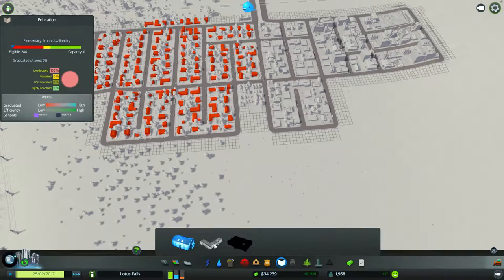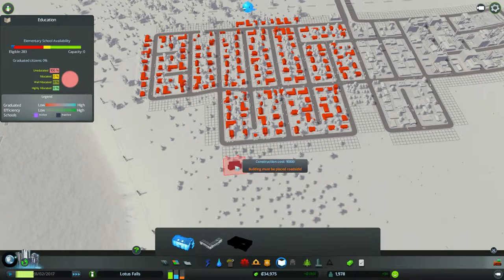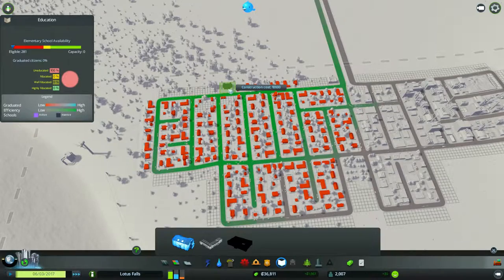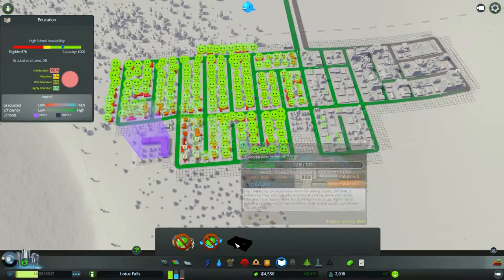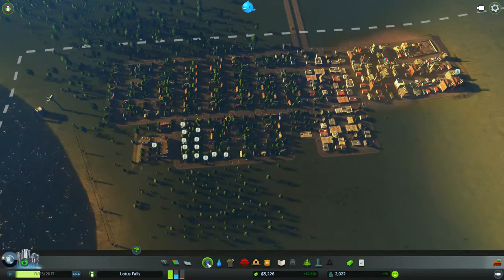We have a new building — we have a high school for all of the education that we need. In the future there are things called offices where people work, and people need to be educated enough to actually work there. So the schools provide the proper education for those students. A high school is perfect for what we need, and eventually a university — which is right there — is what gets them into the office. That matters the most.